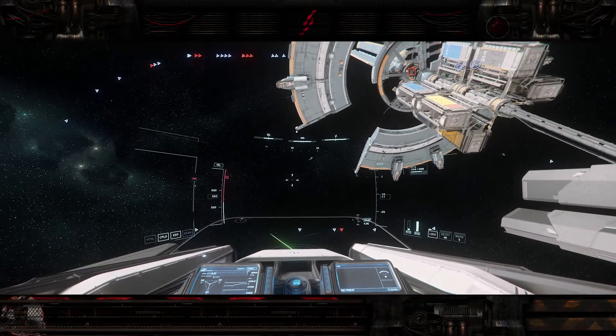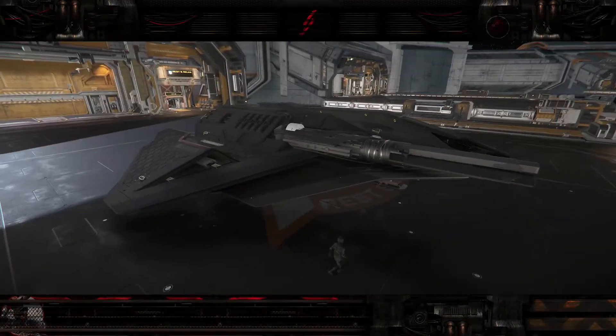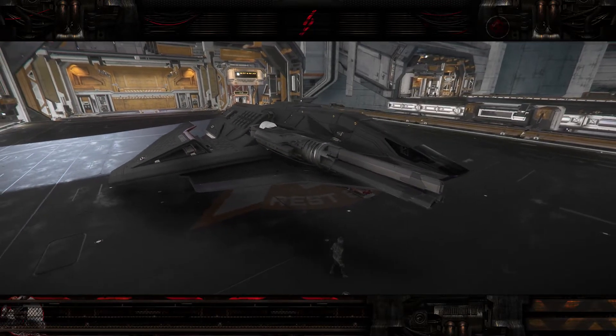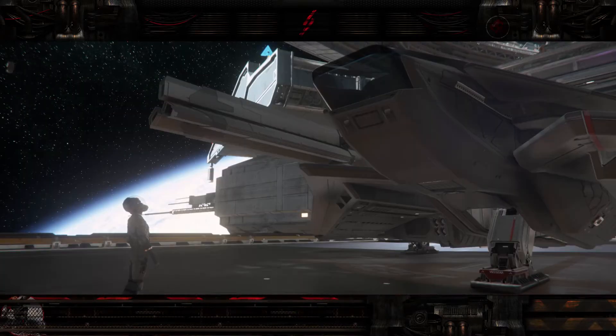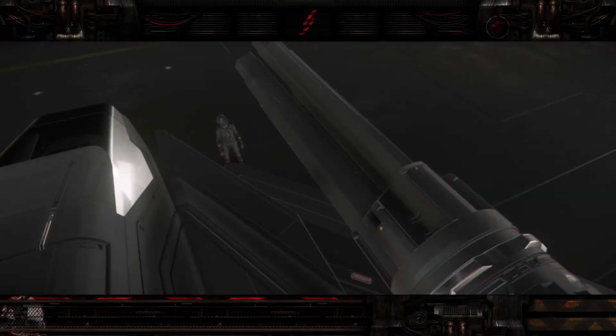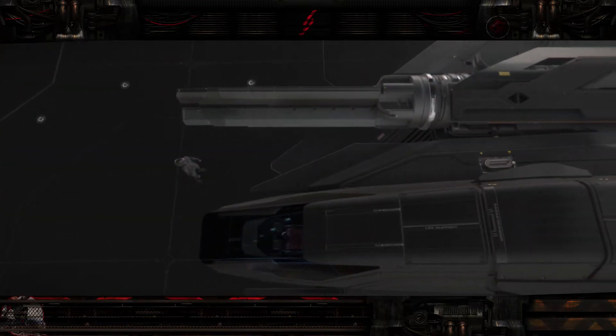Be advised: this ship gulps fuel. It did not take long for me to go down 25%, and this is not limited to normal fuel but her quantum fuel as well. Even though she's got that beautiful Crossfield drive, going from MicroTech to Hurston L3, expect to use up 95% of your quantum fuel just getting there — you will be refueling on the way back. It's a small ship, so par for the course.